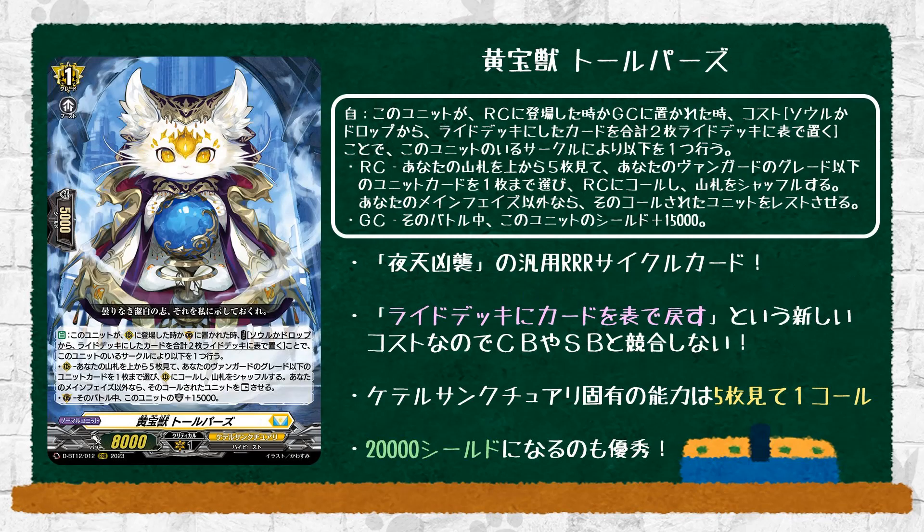Finally, for the new Cater card — Yellow Jewel Beast Torpass. Grade 1, with skill. When placed on rearguard or guardian, cost: choose two cards from the ride deck from soul or drop, return them to the ride deck face up, and then apply the following ability depending on the circle. On rearguard circle: look at the top 5 cards of your deck, choose one unit card with grade less than or equal to your vanguard, and call it to rearguard. If you called the card not on main phase, it's called as rest. On guardian: 20k shield. Not too bad — just gives you a generic call from the top 5 cards. Overall, not too bad to run, and if you have space, go ahead and tech this in.